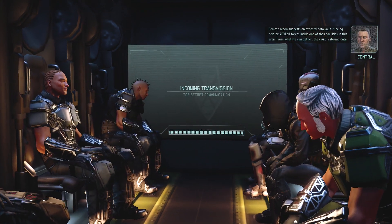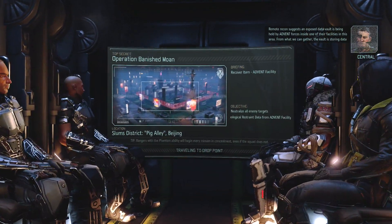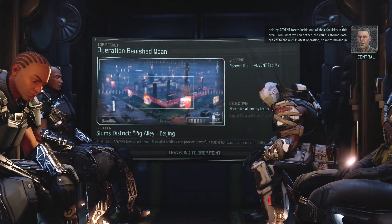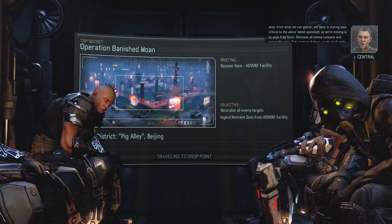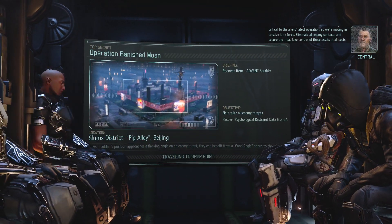One of the Reaper or specialist should not get injured, preferably the Reaper. ADVENT forces inside one of their facilities in this area — the vault is storing data critical to the aliens' latest operation, so we're moving in to seize it by force. Eliminate all enemy contacts and secure the area. Take control of those assets at all costs.